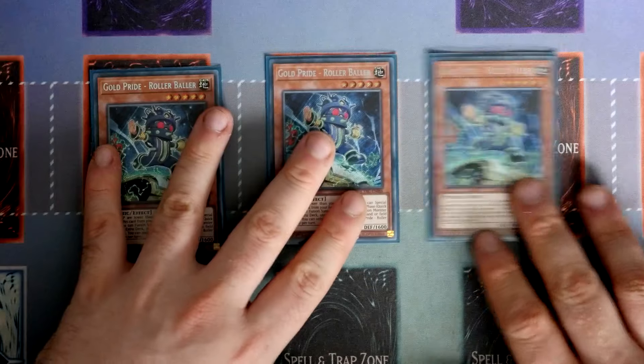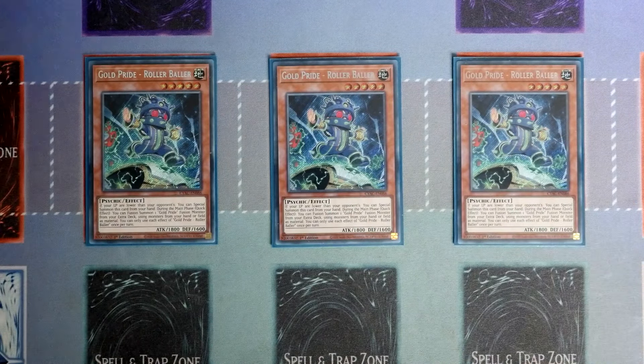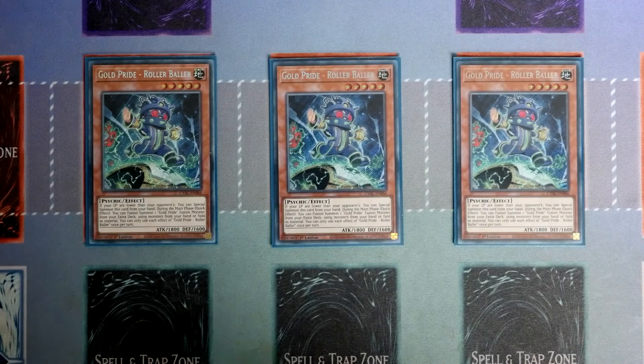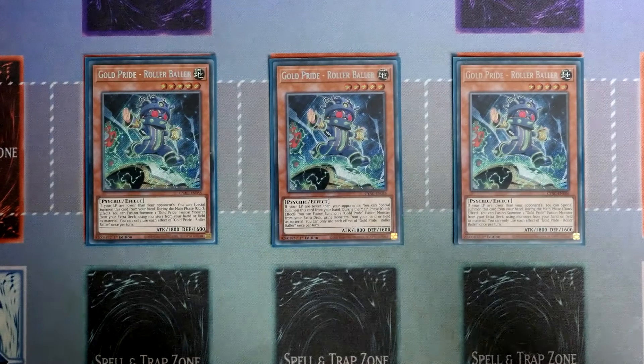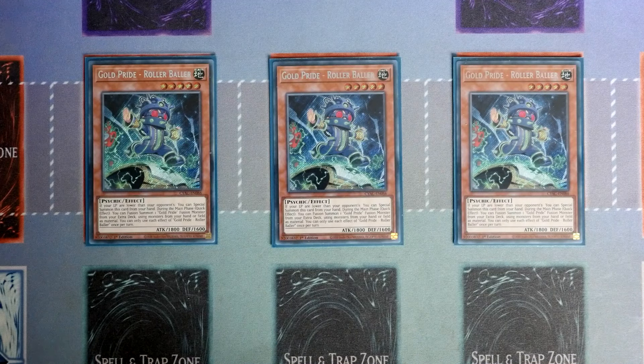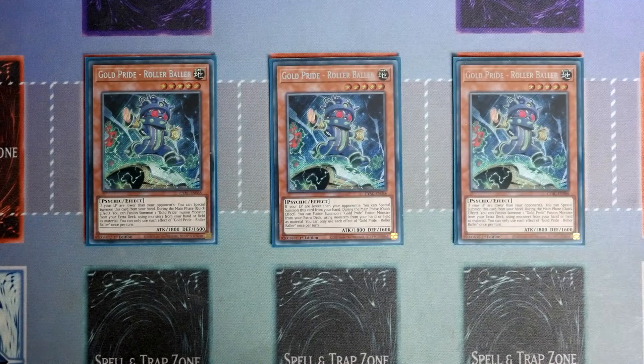We start off with three of the brand new Rollerballer. You don't actually have to play three, but you'll see in the combo how effective it is to play three. Like all the other Gold Pride monsters, if your life points are lower than your opponent's, you get to special summon this card from the hand. During the main phase, quick effect, you can fusion summon one Gold Pride fusion monster from your extra deck using monsters from your hand or field as material. You can use each effect once per turn, and that's how you get into the brand new Rollerballer, which is a very big interruption to your opponent.